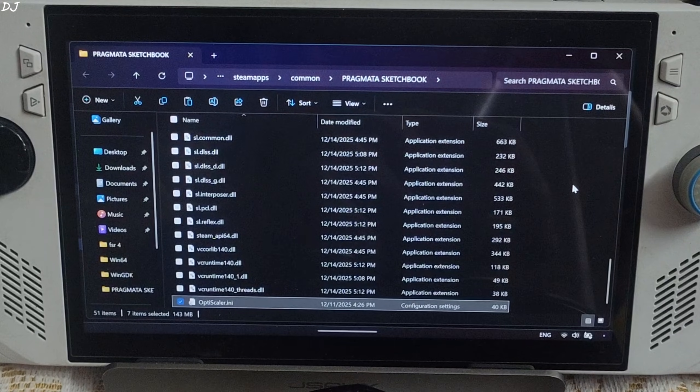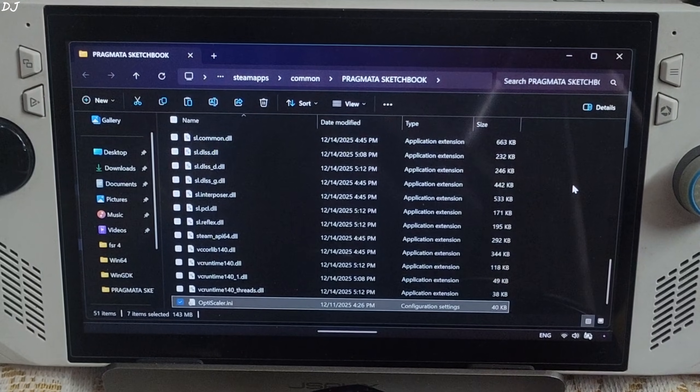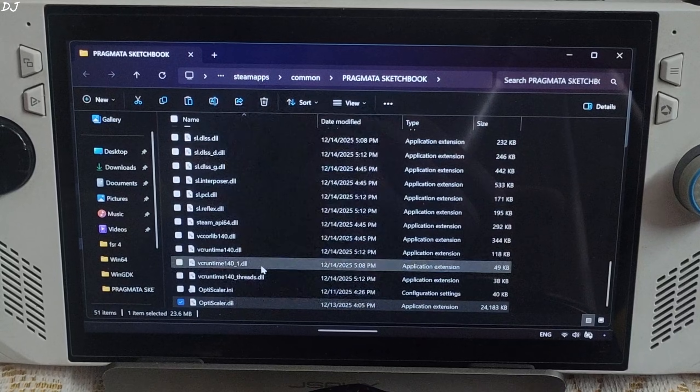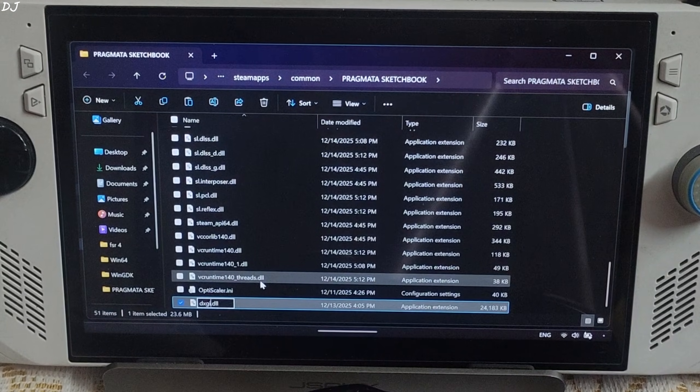The demo already includes XCSS files, but I was not able to access XCSS settings from the in-game settings on the ROG Ally. Select OptiScaler.dll, right-click, rename, and type dxgi. We are done.